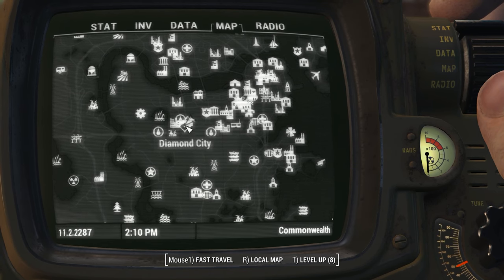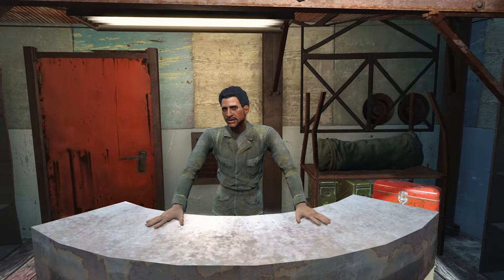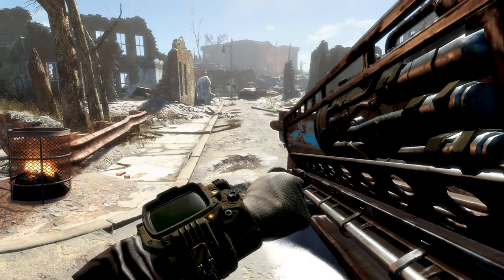Finding it is the easy part — just head to Diamond City and speak to Arturo Rodriguez. It's basically the most expensive item in the game, at around 14,000 caps with no Charisma or related perks, so be prepared to fork out some caps. Maybe get those water farms going ASAP, and don't get yourself killed.